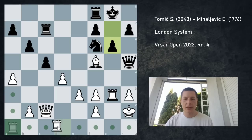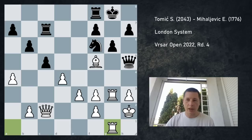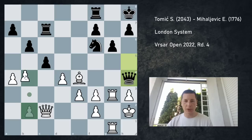g6, and now I can play Rd1 or Rg1. I wanted to start a counterattack, so I played R8g1. I can go Rd1 and start pushing my pawn. But R8g1 is okay. King h8, threatening to take my bishop, so Be4. And she played Qh4. After Qh4, I made a mistake.